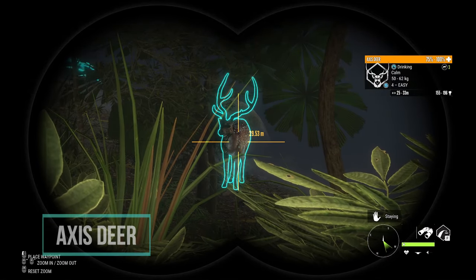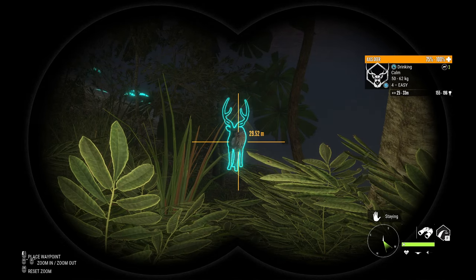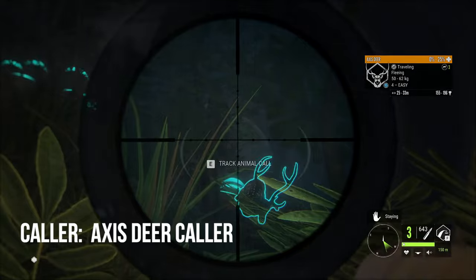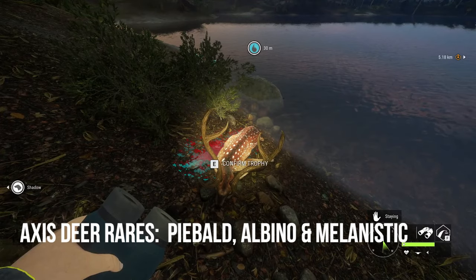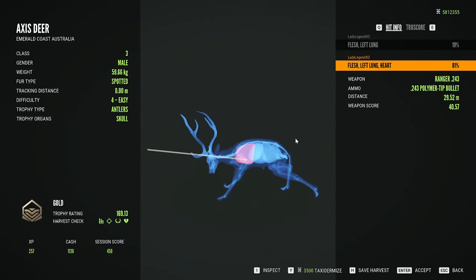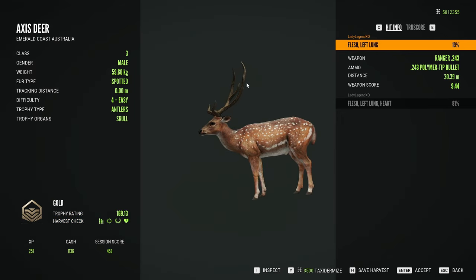Axis deer drink from 3 until 6. They have had a rework and they look absolutely beautiful. Axis deer go to level 5 and are a class 3 species, so I usually like to use the 243. There is a collar for Axis deer which is the Axis deer collar. There are three rare variations: Piebald which is rare, and Albino and Melanistic both of which are considered to be very rare. We got a heart shot on the second shot — we will definitely take that.